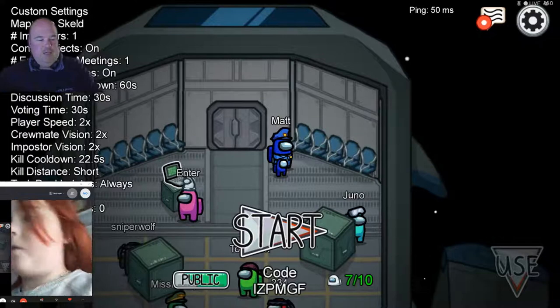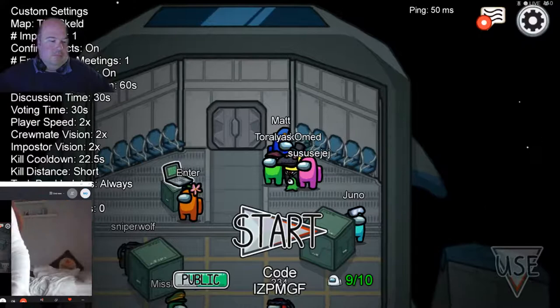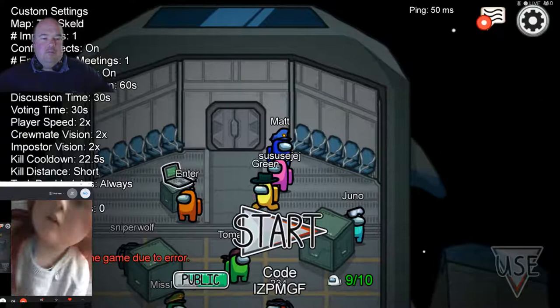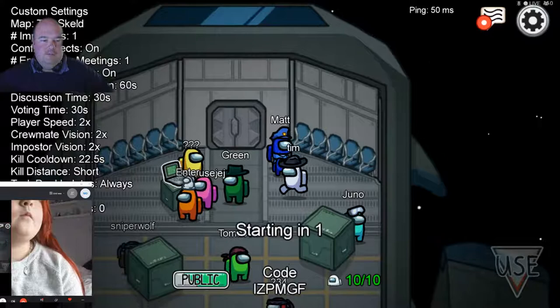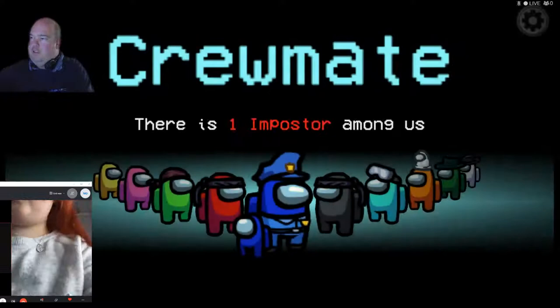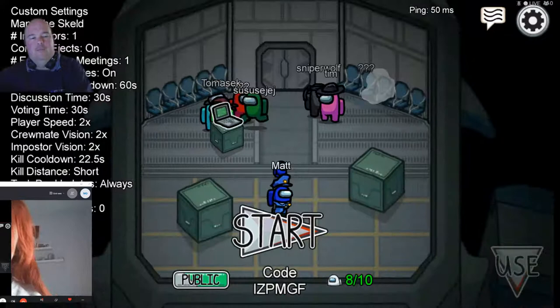We're going to see if we can kill a few people off. Nine people now, so we're going to start if you're ready, Ruby. Ten out of ten, let's go! I'm a crewmate. Oh, victory already - the imposter must have left. That's a great start! Let's start again with eight people.